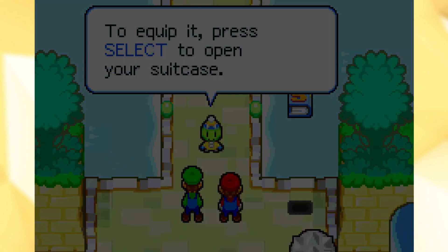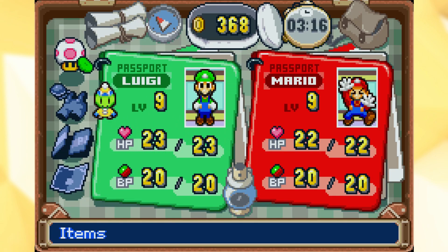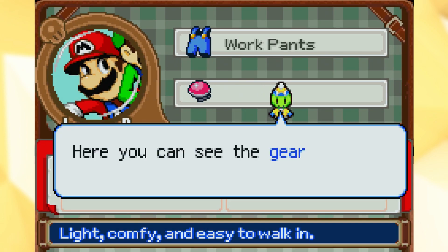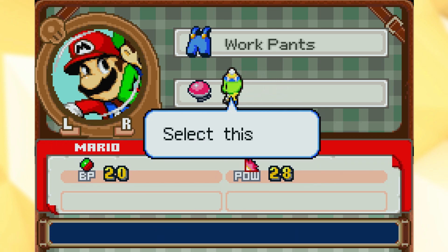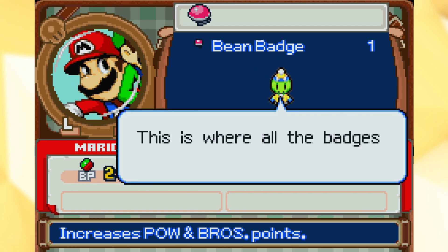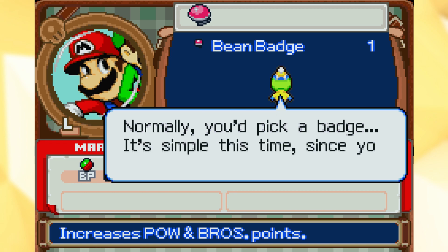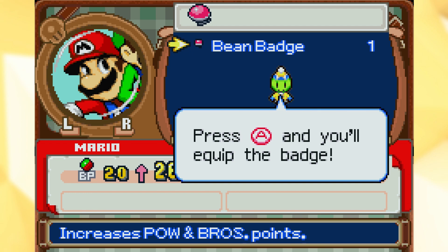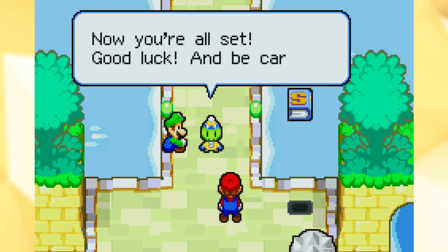To equip it, press Select to open your suitcase. To equip badges, select this icon. Here you can see the gear and badge you're equipped with. Mario, time to equip the badge I just gave you. Select this icon. This is where all the badges you have are shown. Normally you'd pick a badge — it's simple this time since you only have one right now. Press A and you'll equip the badge. Nice, and our BP went up by six. That's awesome. Now you're all set.